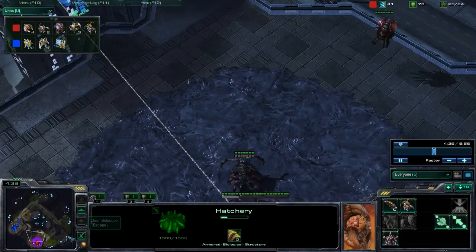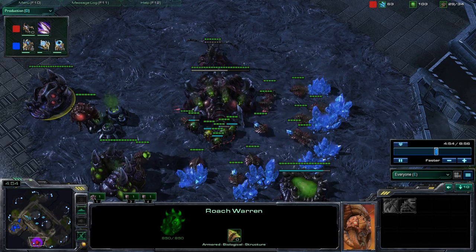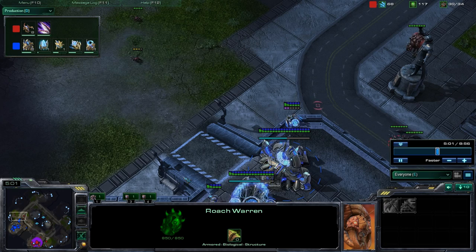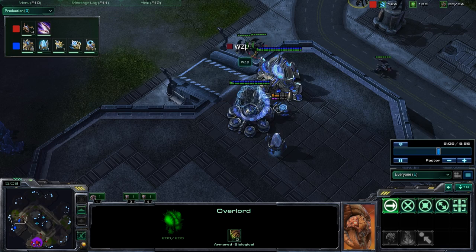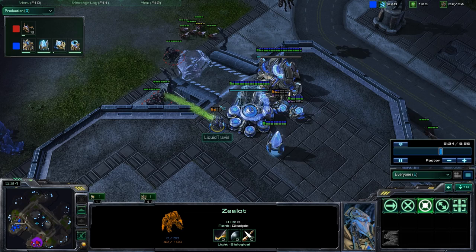From there he just masses zerglings. It's called the three roach rush because you get three roaches as soon as your roach warren pops, then mass-produce zerglings — the speed finishes and zerglings rally over immediately. The overlord provides sight for the roaches to shoot up the ramp. The sentries are blocking it off — very standard from the Protoss player — and the overlord moves over so the roaches can shoot at the zealot.